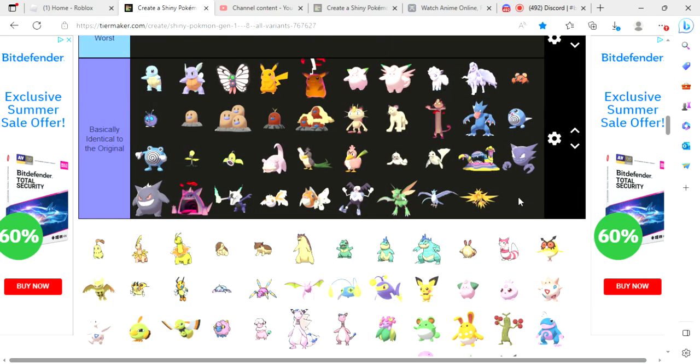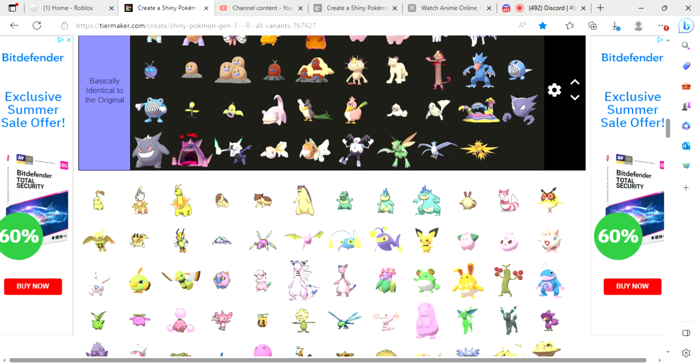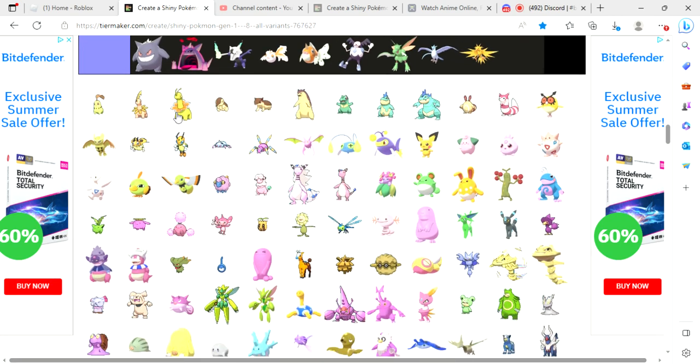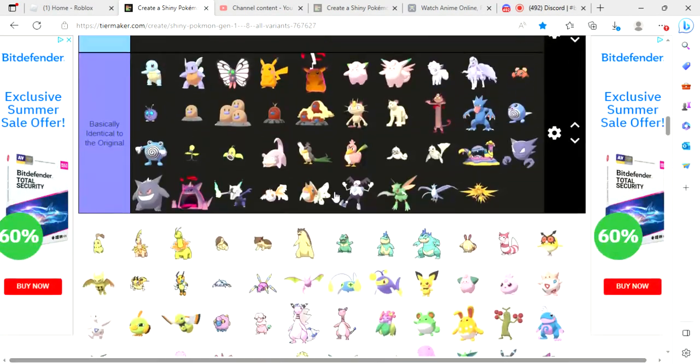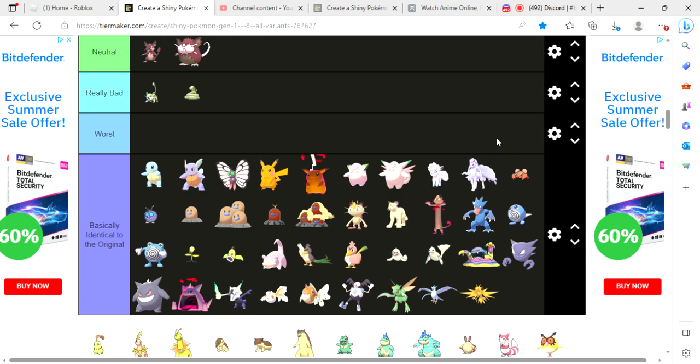And that's it — that's my shiny tier list ranking every shiny Pokémon in Kanto: all 151 Kanto Pokémon as well as the Alolan and Galarian forms. If you want to see me do all the Johto Pokémon next — from the starters like Chikorita and Totodile all the way down — don't forget to like, subscribe, and hit the notification bell so you don't miss any uploads. That's all I have for now, bye!